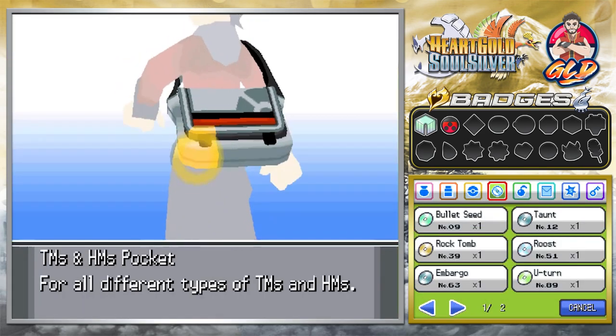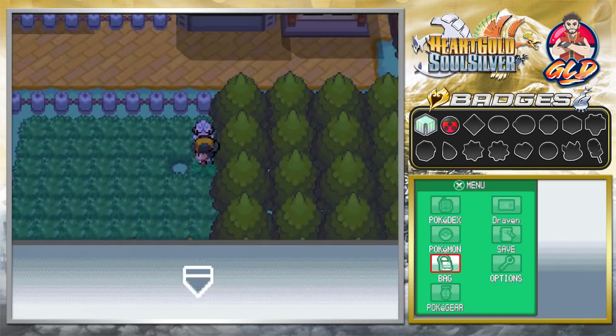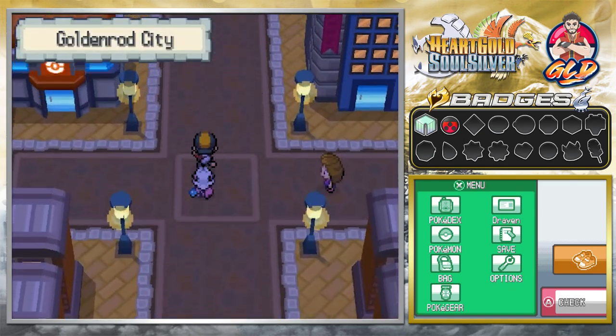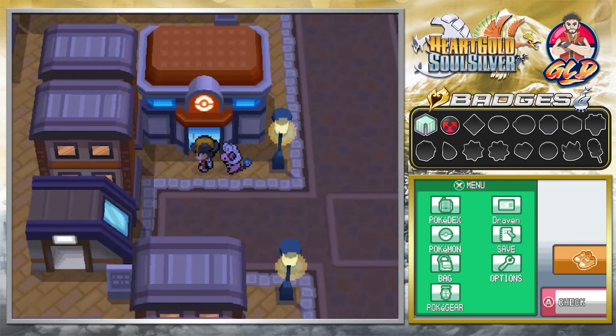Let's grab that item — we found TM63 Embargo. This move prevents a foe from using its held item, and the trainer is also prevented from using items on it. That's a pretty good move to use against the Elite Four or gym leaders since they like using healing items. Here we are at Goldenrod City! In the next episode we're going to take a tour of Goldenrod City and start out with something that will help us along the way.